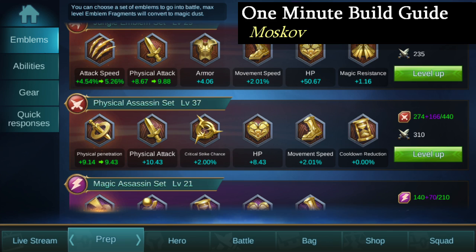Moving on to emblems, I go ahead and take the Physical Assassin set because physical penetration, crit strike chance, and movement speed is great on Moskov. Thanks for watching my Moskov 1-minute build guide and, as always, till next time.